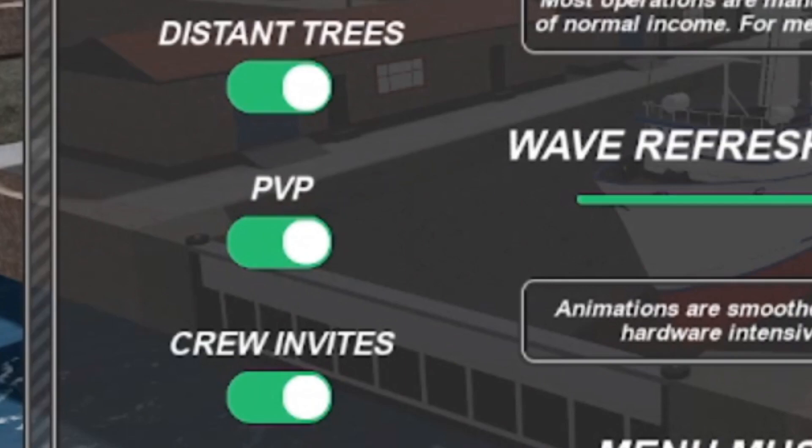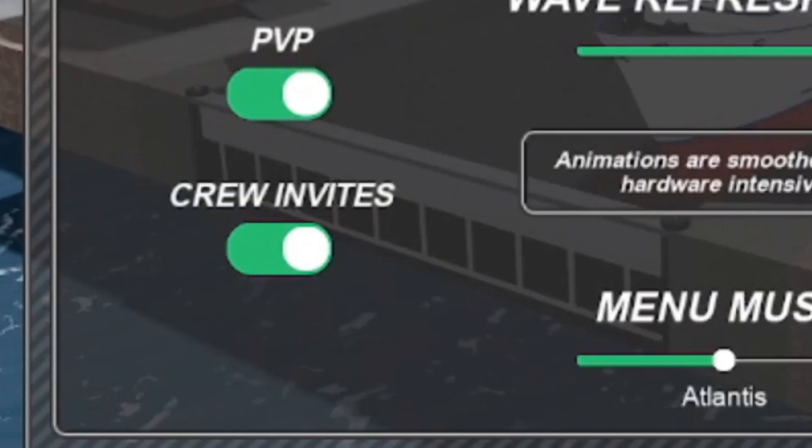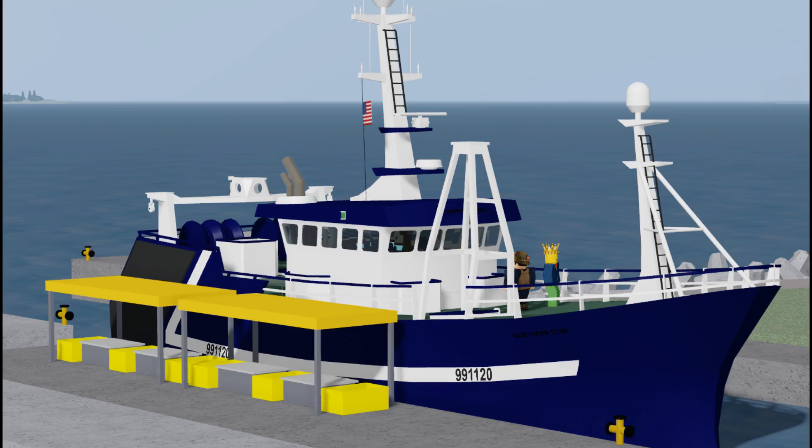Below that there's an option to enable or disable PvP, which is a feature many of us are excited to see in Nautica. This seems to be just an on or off option and it seems you can't really choose what type of PvP you want to take part in like in DSS 3. At the bottom of this list there's crew invites, which will likely stop or allow crew invites coming through. If crews work as I think — multiple people working on one boat — it'll be really fun to work with friends.